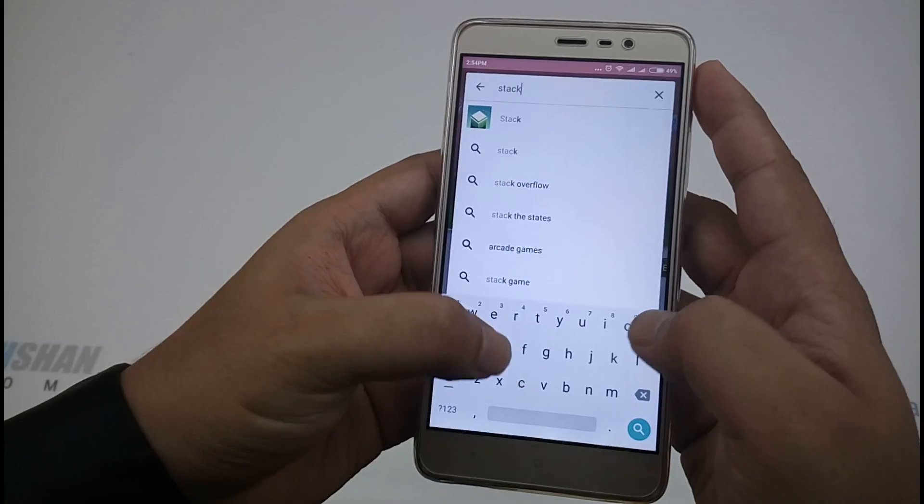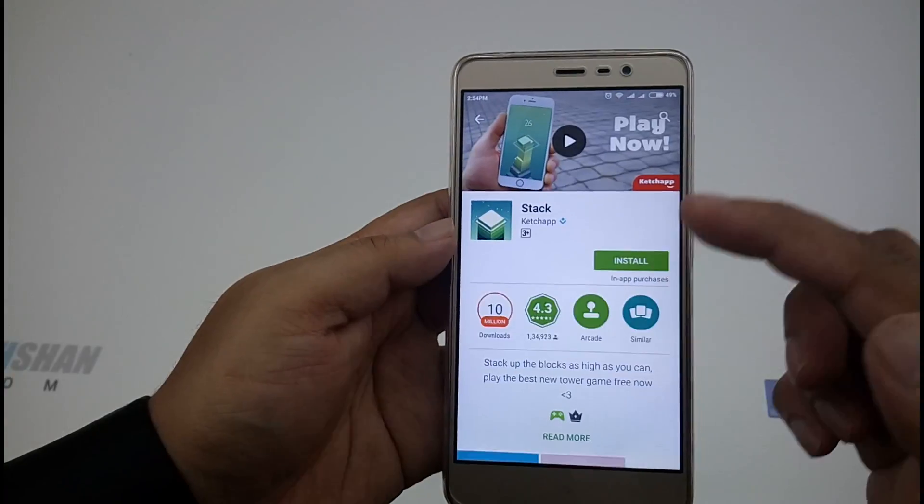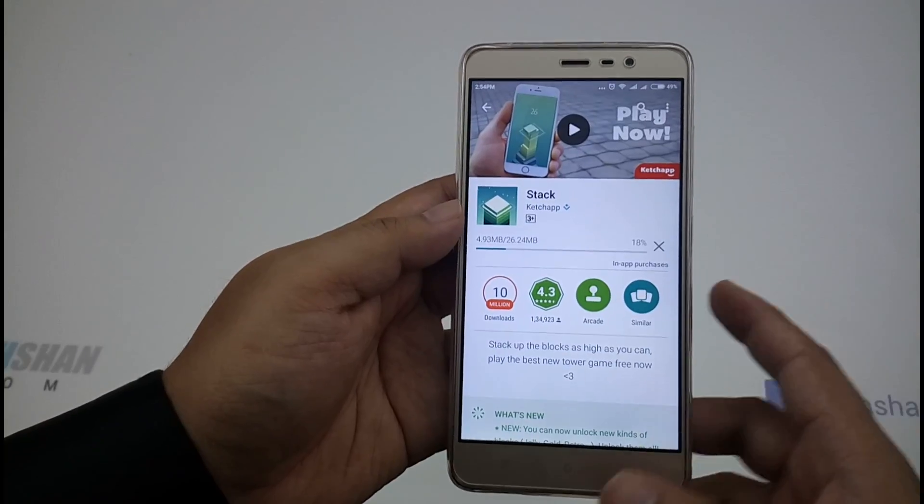So let's get straight to it. You can go to the Play Store or the iOS App Store and search for the game called Stack and download it.